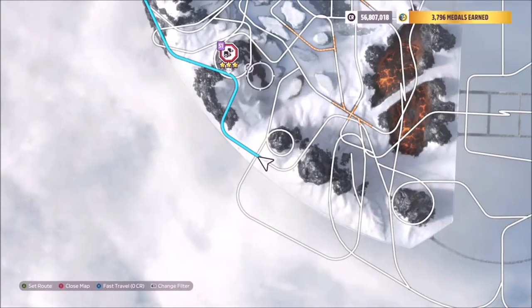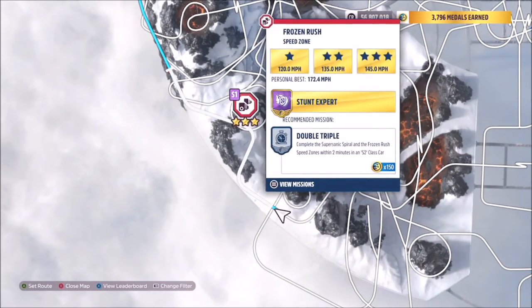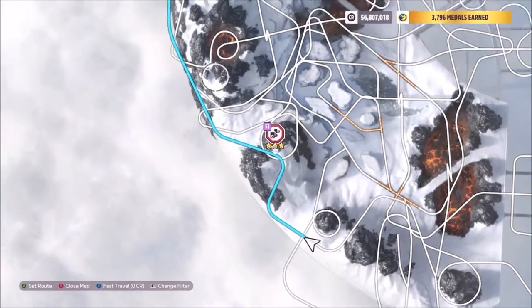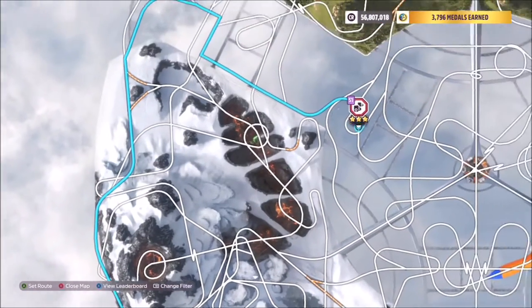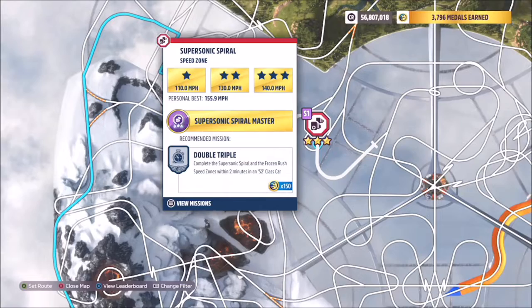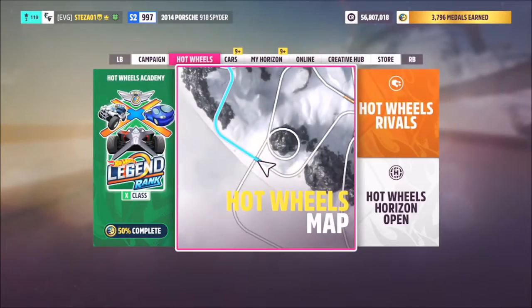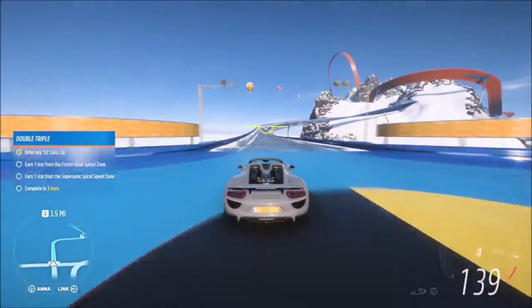It's actually quite easy to do. First of all, you want to start off with the Frozen Rush speed zone. You only need to get one star on both of them to complete, so it's actually quite easy, and then you'll move on to the Supersonic Spiral one. It's quite an easy route — you'll start from just below the Frozen Rush speed zone as you can see here.